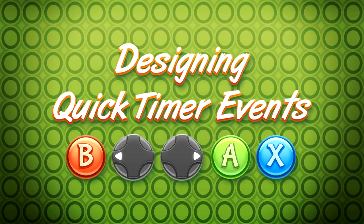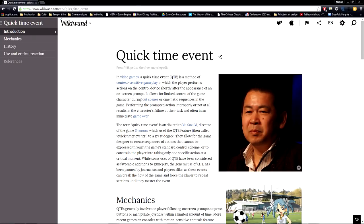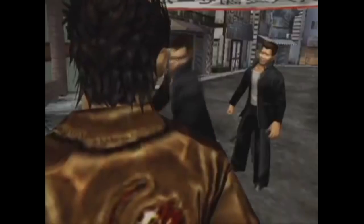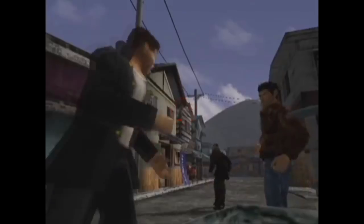Today, we are going to talk about quick-timer events. But what are they? For once, I will use the Wikipedia definition to help me. In video games, a quick-timer event, or QTE, is a method of context-sensitive gameplay creation in which the player performs actions on the control device shortly after the appearance of an on-screen prompt. To put it simply, a QTE prompts the player to give a specific input within a time limit.